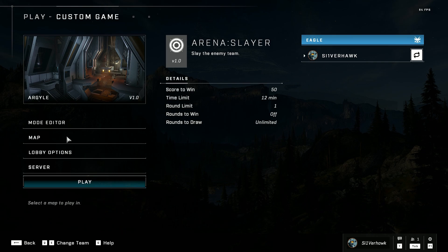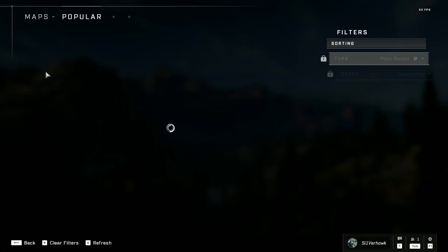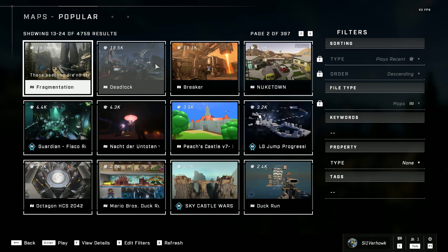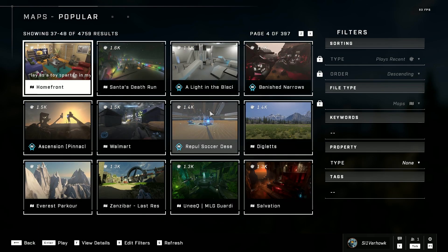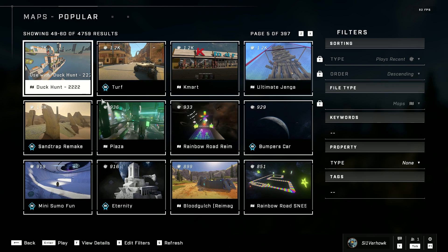Alright, so once you're on the custom game menu, you want to go to Maps and go under Popular. And then you're just going to sift through and try to find the custom game you want. There's a lot of really good ones, but obviously for this one I'm just going to go for the Squid Game Red Light, Green Light.